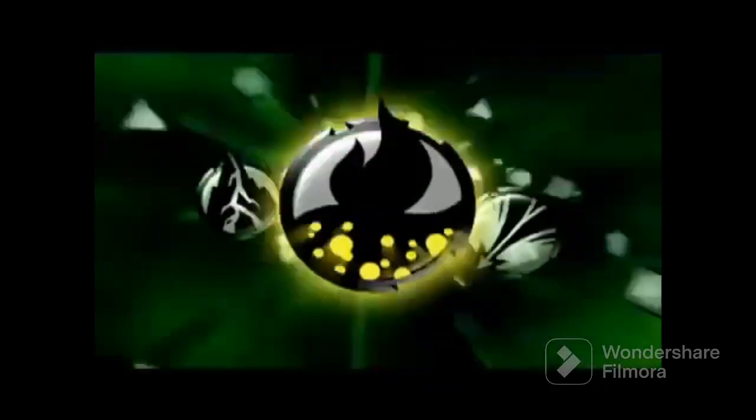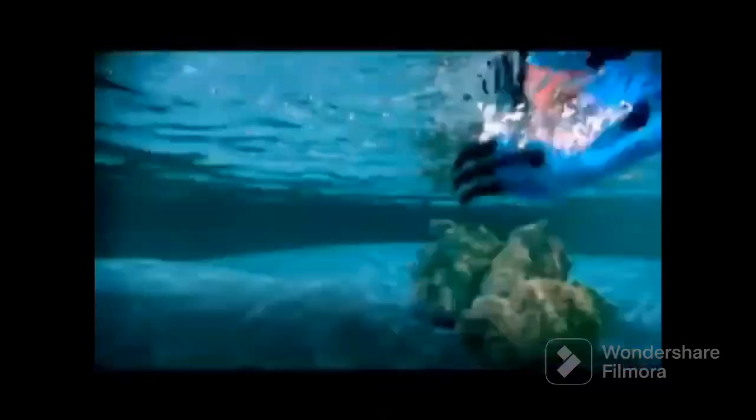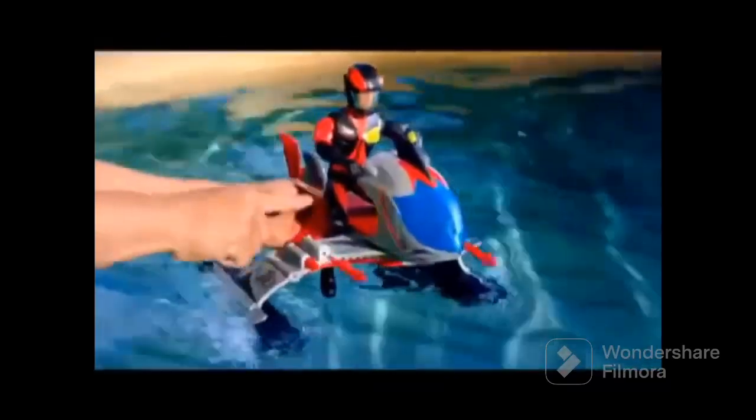Max Steel N-Tech Adventures Chemical Chaos Reef Crash. Elementor is on the attack — he extends his neck and chops his jaws. Max surfaces in a submarine, transforming to his high-speed boat. Elementor loads his claws with water and fires. Max fires back to finish Elementor.